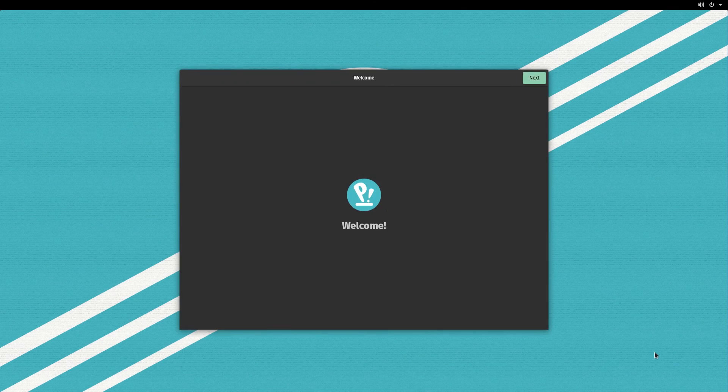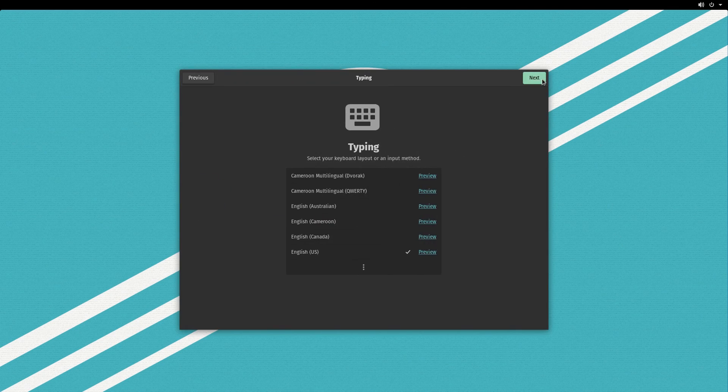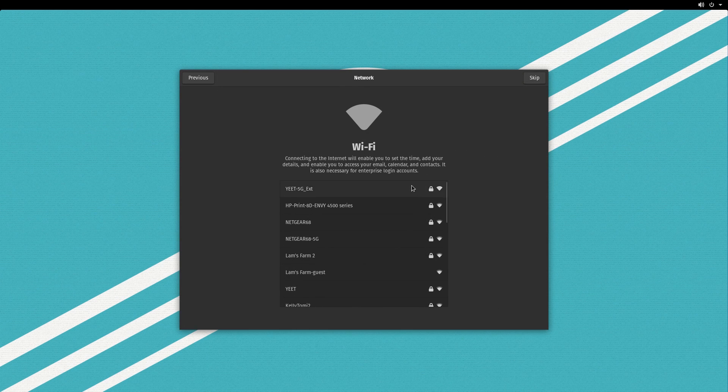Just like Fedora, after rebooting, Pop!OS drops into the same sort of welcome app where you'll connect to Wi-Fi, pick your various base settings, and create your user account.